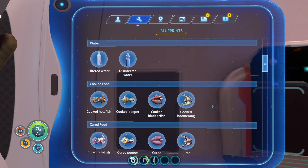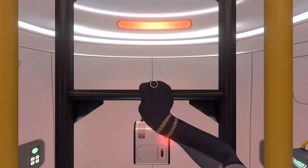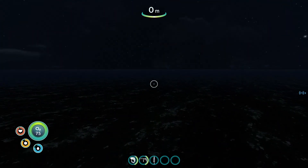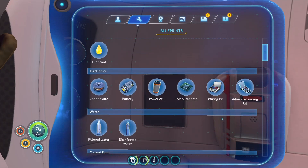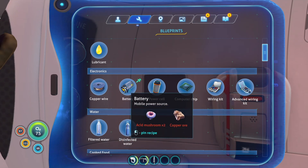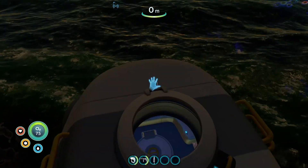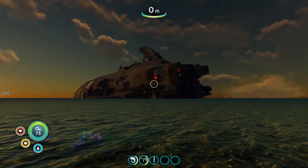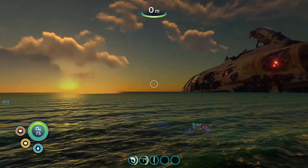So we have the radiation suit. We just need the advanced wiring kit, which means we need one more gold. It did just turn night. When I step out, it's just all black — I can't see a thing. Habitat builder needs a computer chip, wiring kit, and battery — we need a few more of those. Sun is finally starting to come out. Fantastic. So we need to get gold.